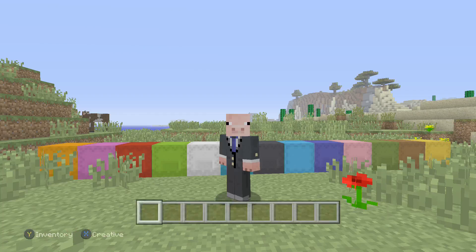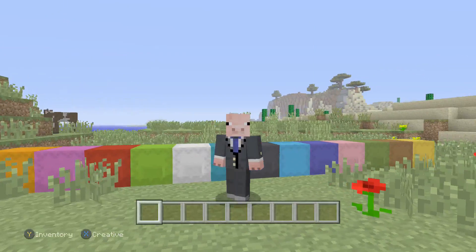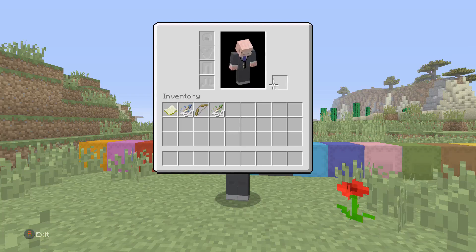They also added the new pick block feature — this is unassigned by default. I thought it might be dual wielding, but actually they added the offhand slot for maps and arrows — so that's the offhand slot.